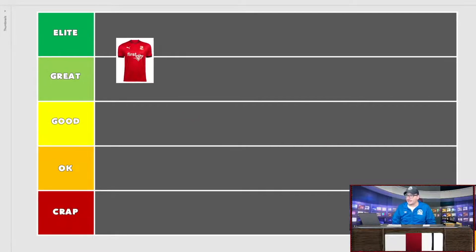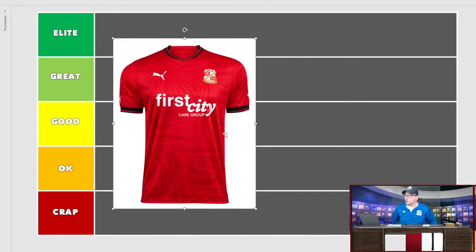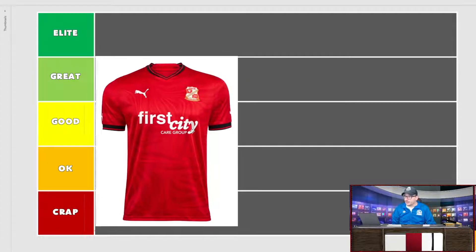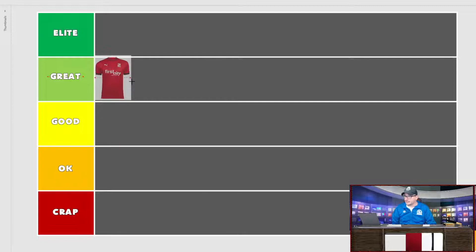We'll start with a nice red one — Swindon Town, who were in the playoffs last season. Puma kit, all red with some sort of funky background going on, psychedelic black sleeves and collar, white Puma logo and First City Group sponsor. It looks clean. The pattern in the background continues on the sleeves without any abrupt stop. I'm going to give Swindon something to get excited about — it's a great bit of kit. If I was a Swindon fan, I would be all over this one.